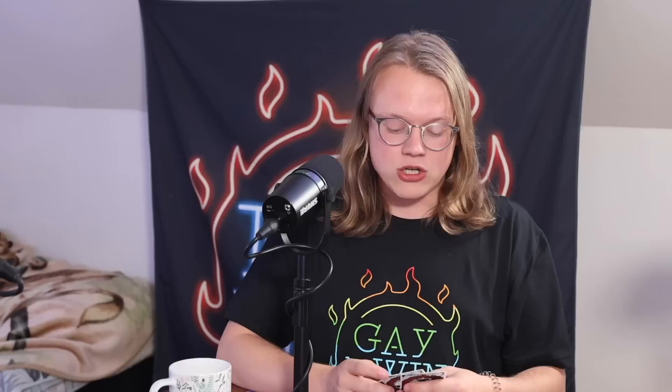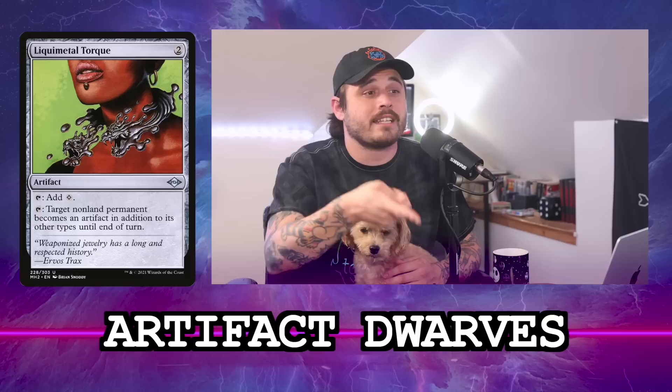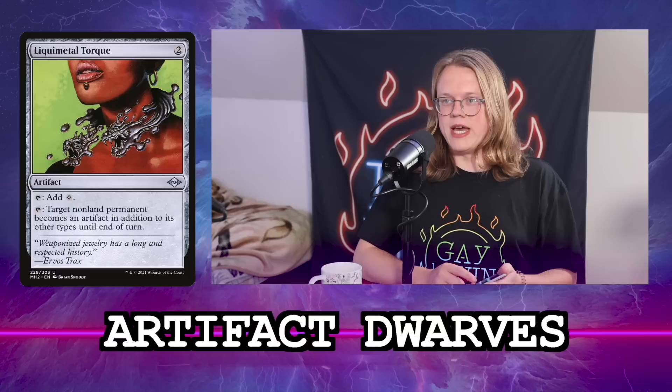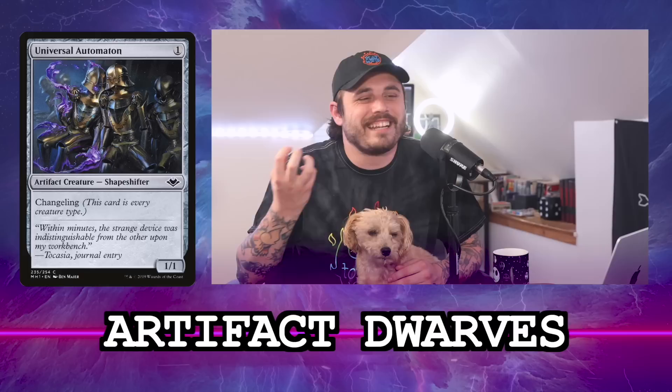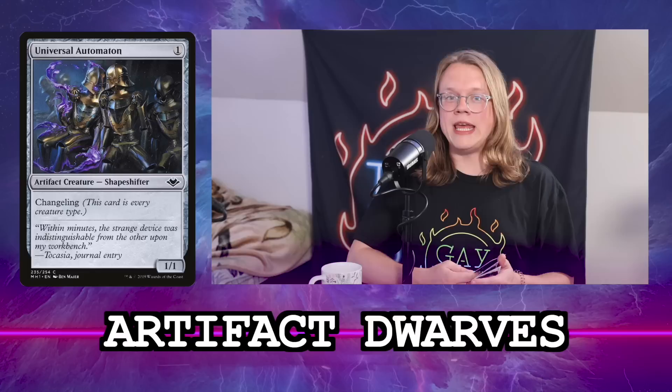There are three different ways to make Magda an artifact and have her be part of her own combo: Ashnod's Transmogrant, Liquid Metal Torque, and Liquid Metal Coating. These basically shave five treasures off your ten-treasure requirement — they're essentially a ritual for your win. Universal Automaton is the main artifact dwarf in the deck; in cEDH it's one of the best cards for creature-type-themed decks, and it is itself also an artifact, so it's perfect for this strategy.